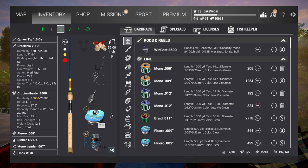It's got the 1.5-ounce quiver tip on it. I've got a 6-pound line on the rod and reel — it's the Crucian Hunter 3500. The leader I've got set to 55 inches. I'm using a 1.5-ounce sinker, a 1-out hook, and we're going to fish crawfish cut.